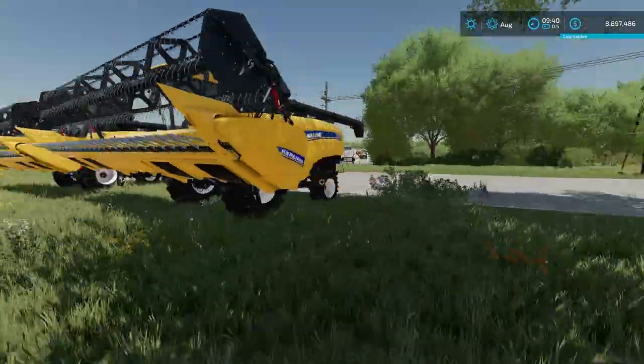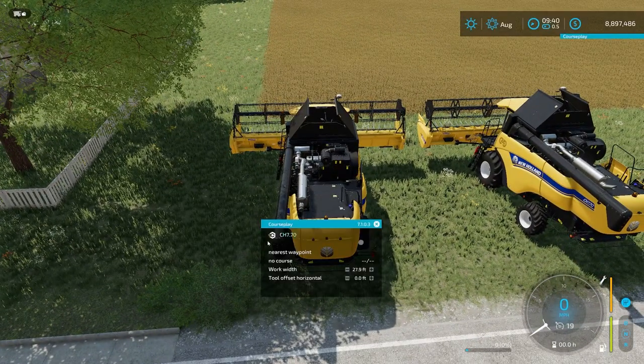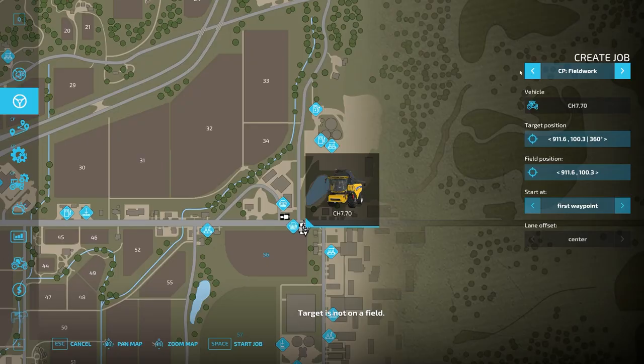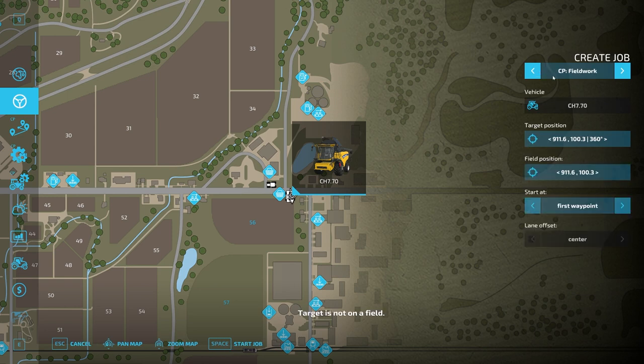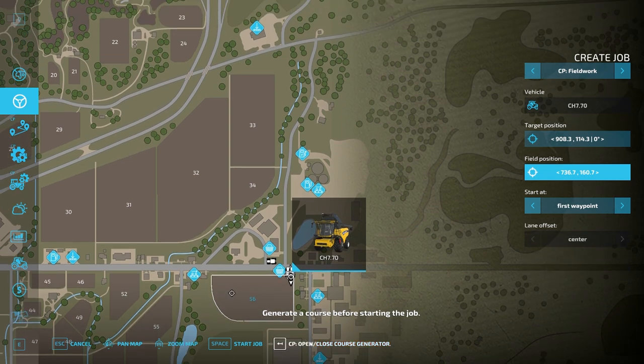We're going to make these two harvesters harvest this field with soybeans. If I hop in harvester number one, I'll hit Delete to open up this menu. There's no course loaded yet, so we're not going to worry about that right now. I'll go into the Courseplay fieldwork generation menu, or I could just hit Escape and come over to the job menu and hit Create Job. I'll go to Courseplay Fieldwork, select field 56, start at first waypoint — all that stuff is good. I'll open the course generator and lower the overlap a little bit. I'm going to do two tools because we have two harvesters — that's where the main differences start.